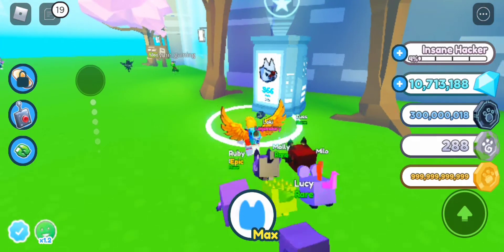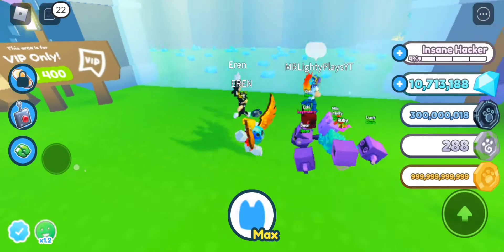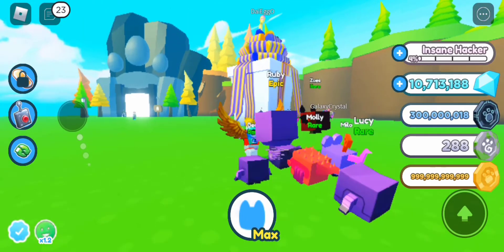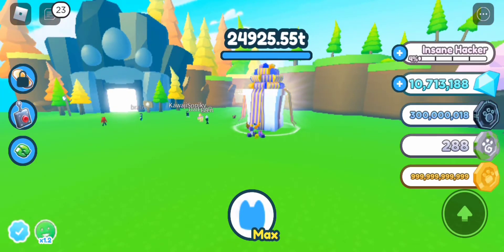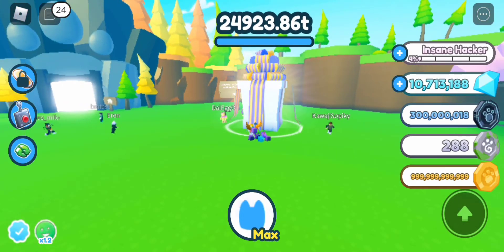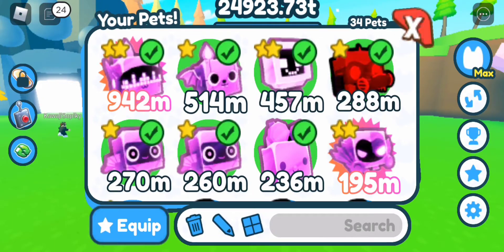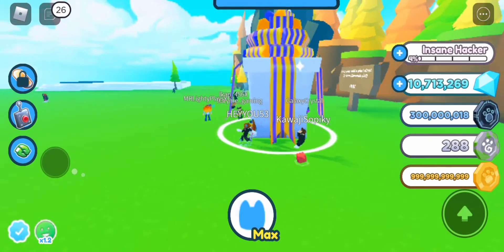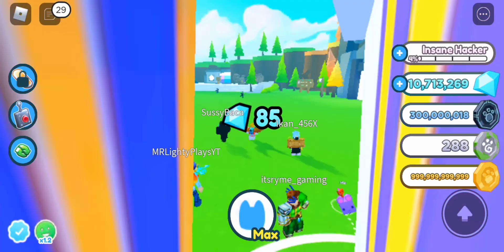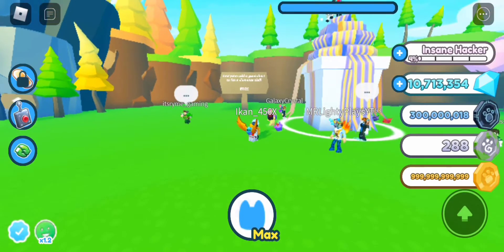This is the new map with pet collection and a VIP section. Here's the gem chest - it costs 25 quadrillion and it's the same health as the steampunk chest, and you can only get diamonds here. You can also voice chat here but it's only on the new map.